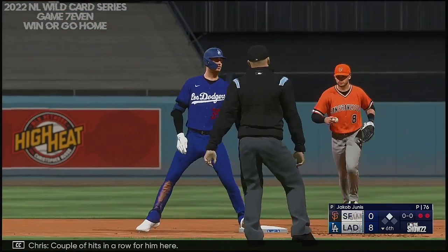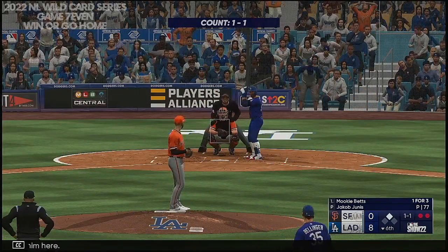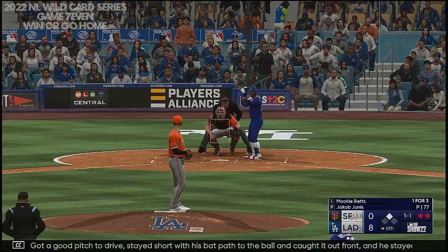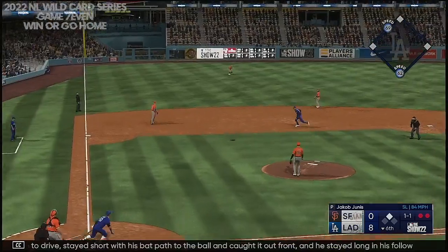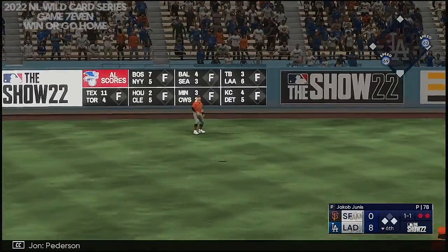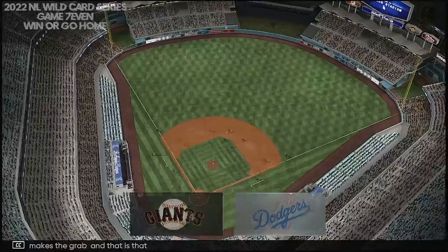A couple of hits in a row for him — got a good pitch to drive, stayed short with his bat path to the ball and caught it out front, and stayed long in his follow-through. That's how you split the gap, and that's pretty much a double every time. Swing and a ball lifted to left field — Peterson has this one sized up, makes the grab, and that is that.